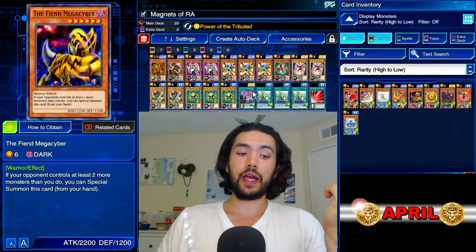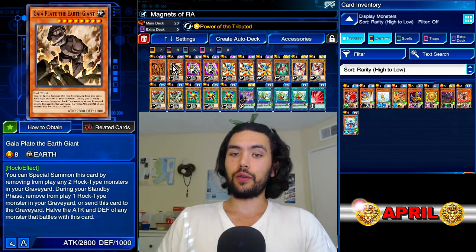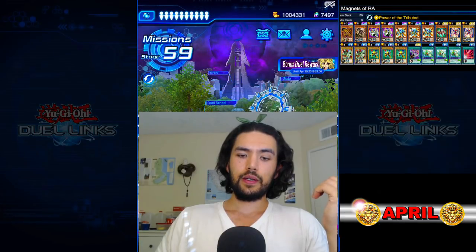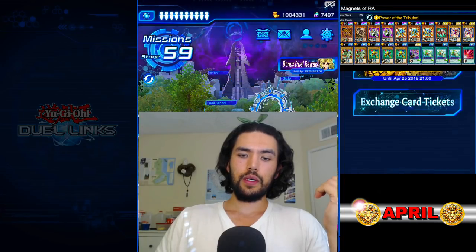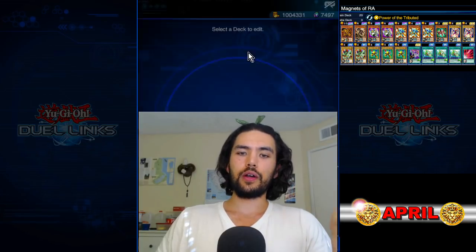The higher the attack of your special summon monster, the more likely you are able to get maximum score. And for PvP purposes, you can drop Ra into any consistent strong deck.